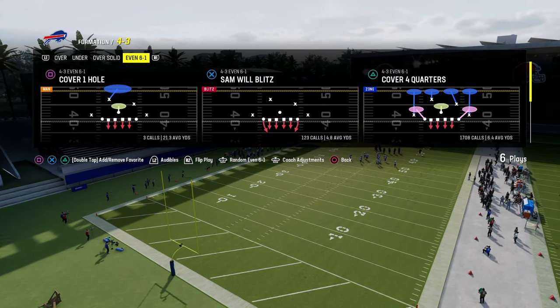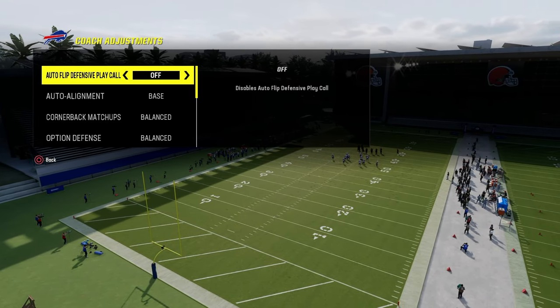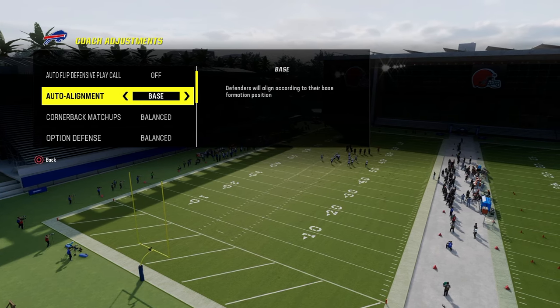In your coaching adjustments, what you're going to do is turn auto-flip defense to play call off. Auto-alignment is going to be set to base. From there, pretty much everything else is up to you.